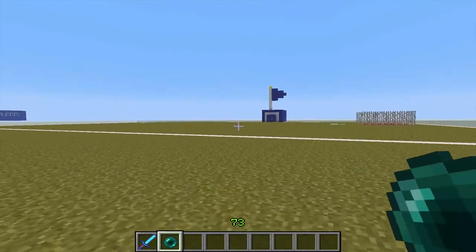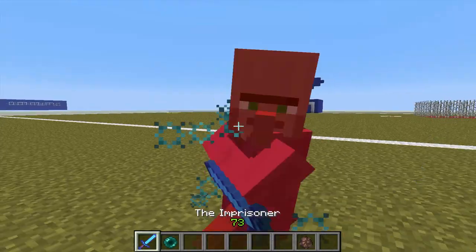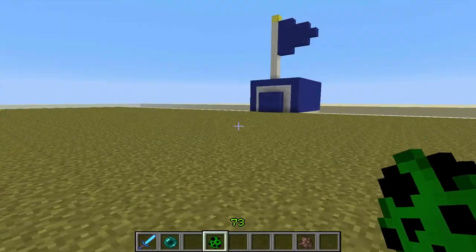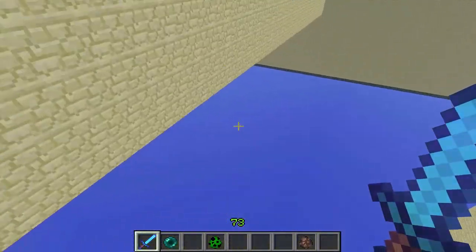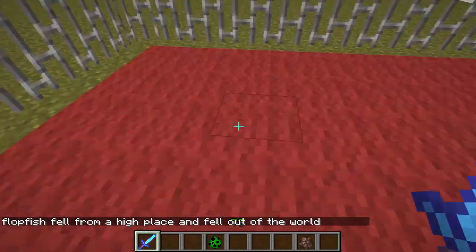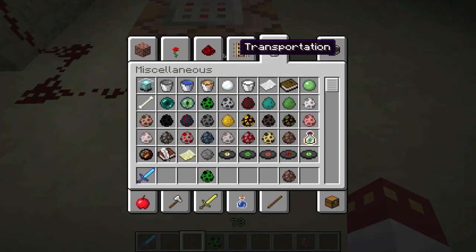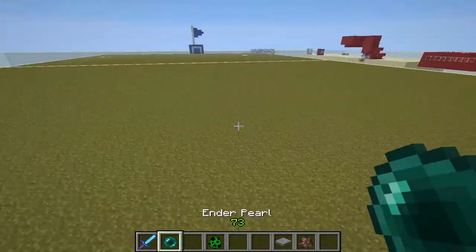Say we teleport over and we die. To show you how strong the swords are — spawn a villager — yeah, one-hit kill on a villager. Pretty sure it'll one-hit kill anyone. So let's say I died and it's gonna kill me. I'm gonna die, respawn, and get teleported into jail. If someone came along and rescued me — let's pretend I got rescued and placed the torch — it's gonna teleport me back, give me another enderpearl, and just teleport me back. Pretty straightforward.